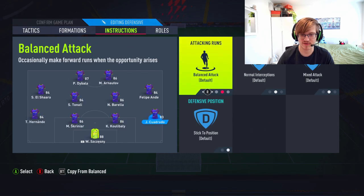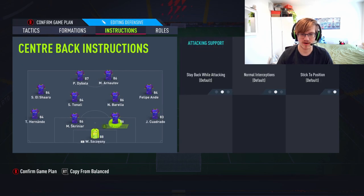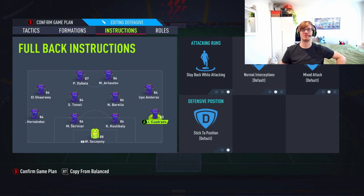Left back and right back, guys — they are going to be on stay back while attacking. And then the goalkeeper on comes for cross, stay back while attacking. Quite simple really with the left back and right back — as per usual, you just want them there to help you support the defense. You don't need them to push up too much and run around. Just get them to sit back, do their job, go home. Bish bash bosh — let's get into the gameplay.